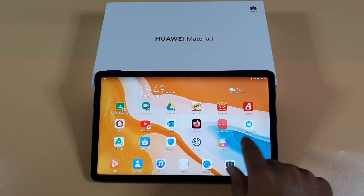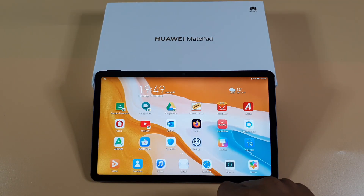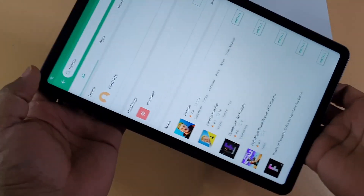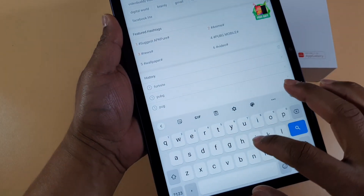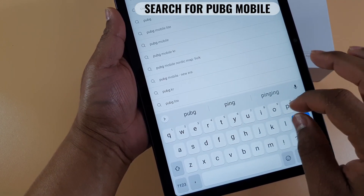The first game I'm going to install is PUBG Mobile. I'm going to use APK Pure to install the game. So just open APK Pure and search for PUBG Mobile.